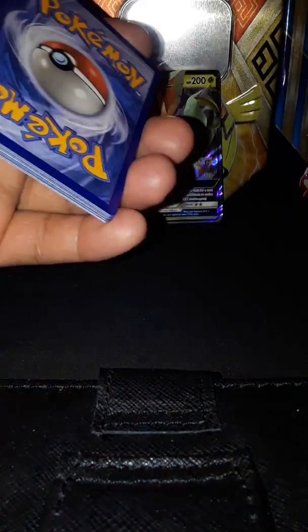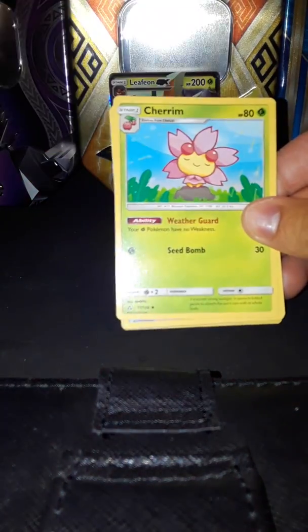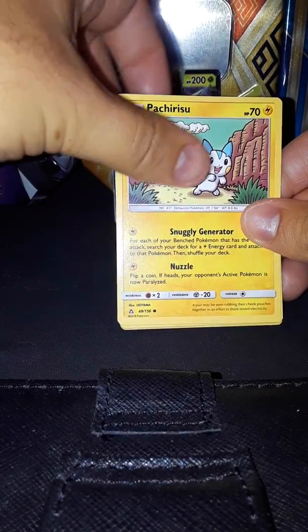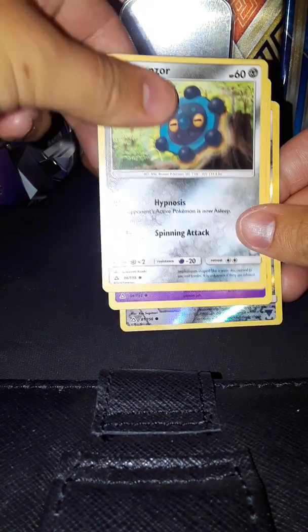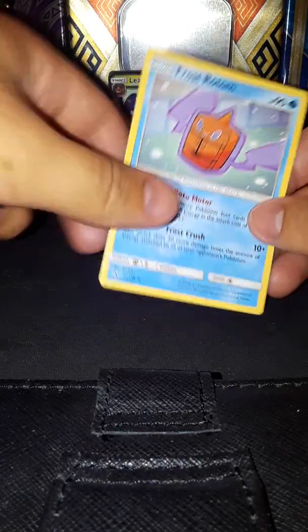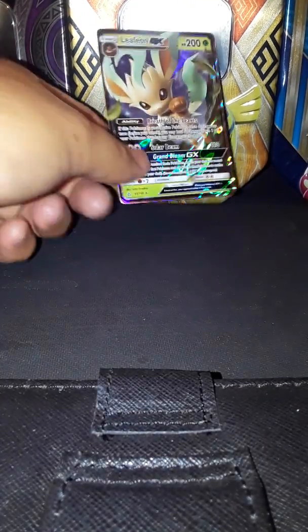Alright, last booster pack for today. We got fire energy, Magneton, Charizard, Yanma, Pachirisu, Gible, Bronzor, Croagunk, a reverse holo Magnemite, and a Frost Rotom. So that was pretty good pulls.